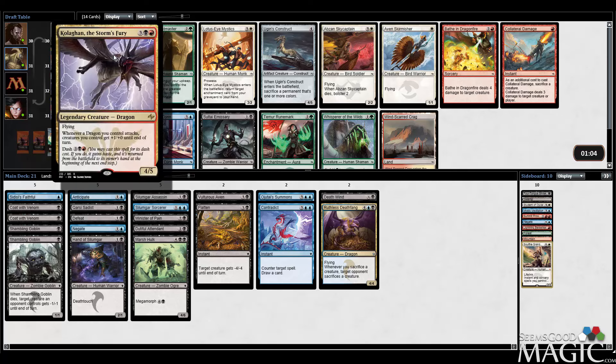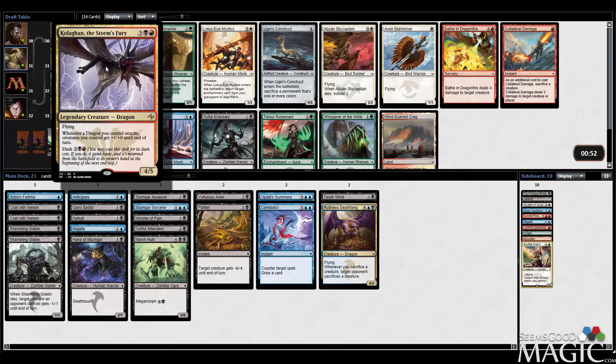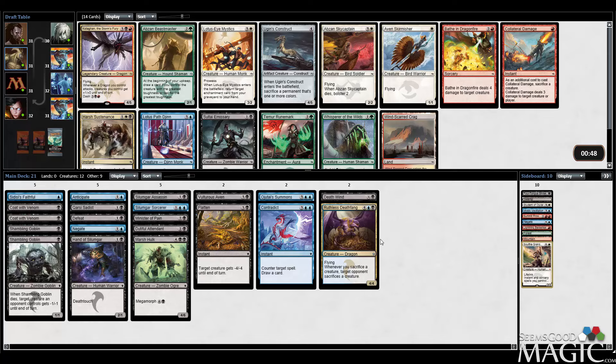Kolagan is probably a justifiable splash, but there is Sultai Emissary. I was looking for finishers — Kolagan certainly is that. But honestly, I don't need to splash. Sultai Emissary is just very good for our deck with the exploit creatures we already have. I really want to make sure I have enough of these guys, so I think we're just going to take the Emissary here, over the Lotus Pathogen. It'd be nice to table that but we'll see if it happens.